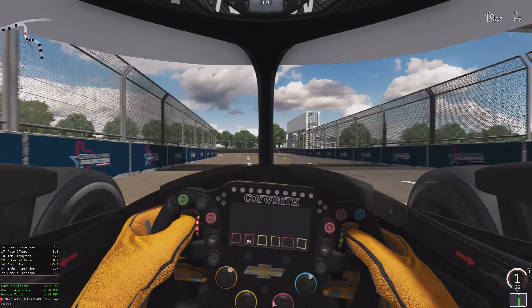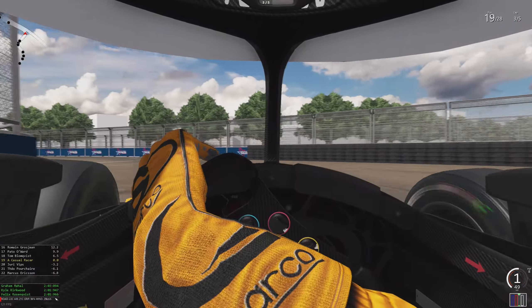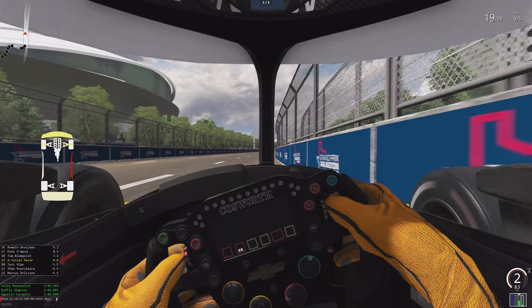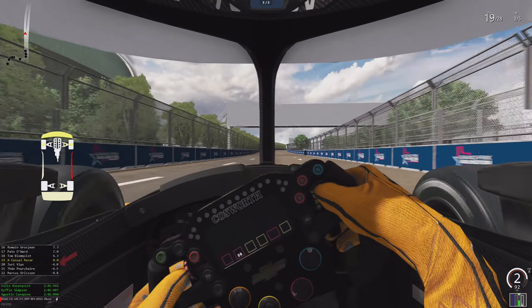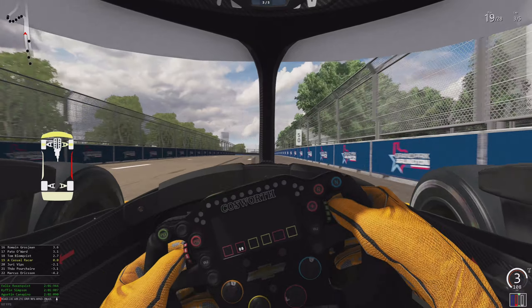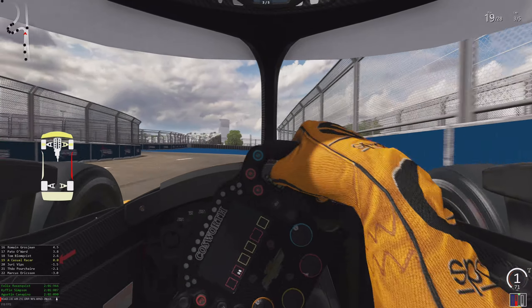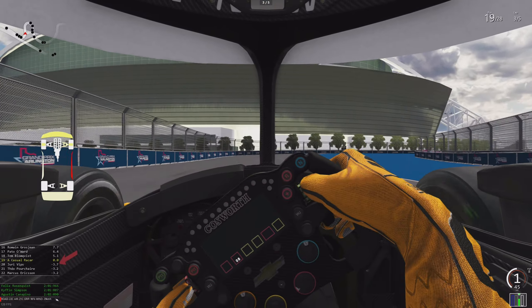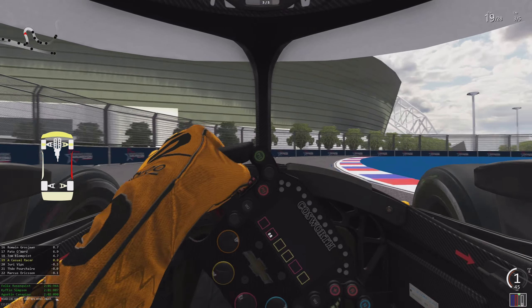It looks like we're going to end our lap at the start/finish line — we started on the back stretch but will end the race on the front stretch. We have just damaged our wheel by touching the wall a little bit, so we'll have to manage that for the rest of this race. It'll be interesting to see — a circuit like this, even without being based on the exact blueprints, could still provide valuable feedback for a driver.